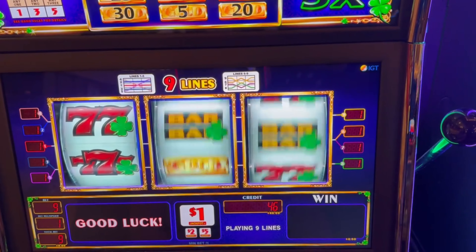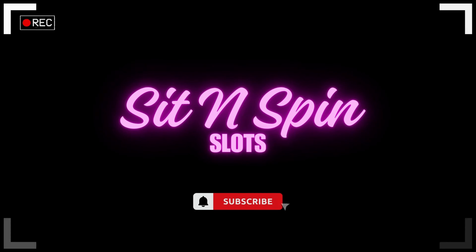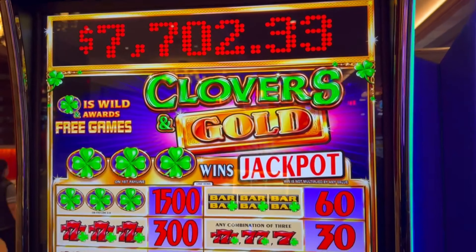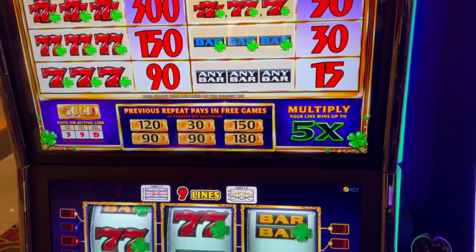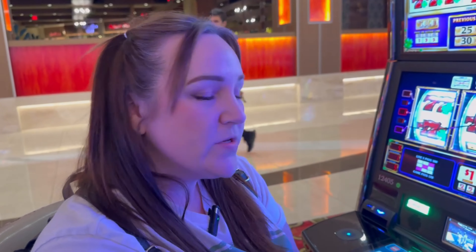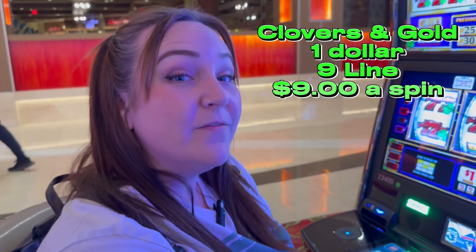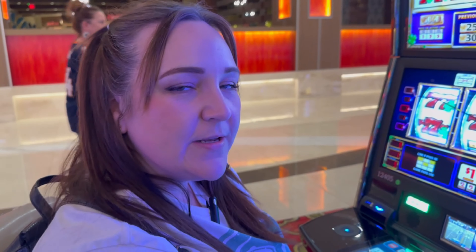This is a nine-line game. We're playing Clovers and Cove again on a $1 denomination. Minimum bet is $9. We're going to see if we can double or nothing. We've got $100 in the machine. Let's go.